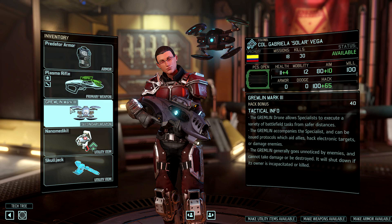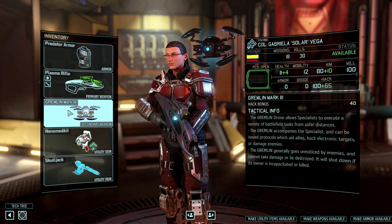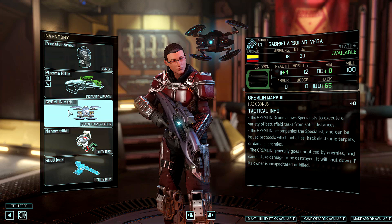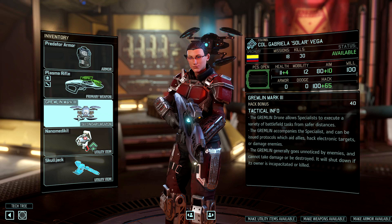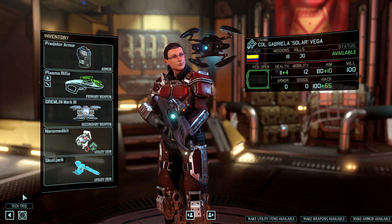A quick word on the Gremlin: you'll get a Gremlin Mark 1 to start with, and you really want to upgrade this as quickly as you reasonably can. Once the Mech breakdown becomes available in Research, that will unlock the Mark 2. The Sectapod breakdown unlocks the Mark 3, which gives you extra uses of some abilities, better hacking skills, and so forth. It's well worth upgrading all the way up to Mark 3.